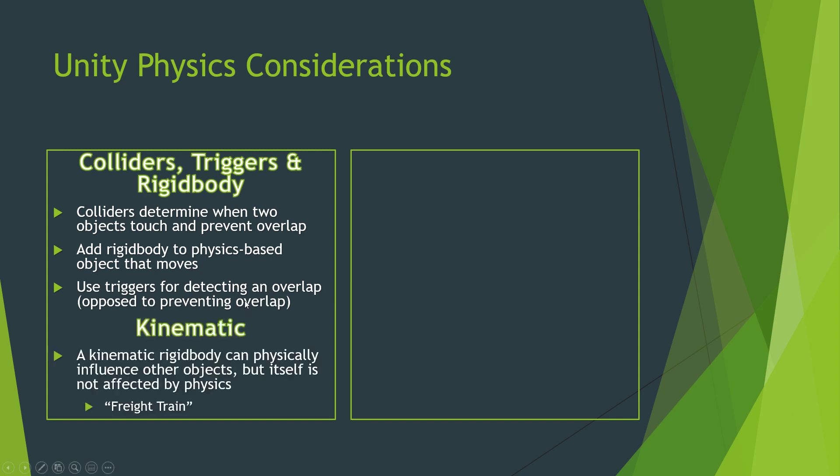We also want to add kinematic. A kinematic rigid body can physically influence other objects, but itself is not affected by the physics of other objects — like I said, it's a freight train. You can tell it what to do via Transform.Translate or Transform.position and move it, but it's not necessarily affected by gravity or other physics. Other things will hit it and bounce off, but it won't move. It's on its rails, and anything that hits it bounces out of the way.